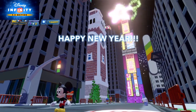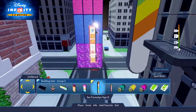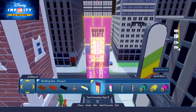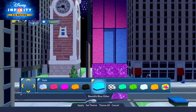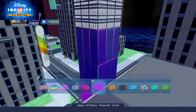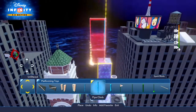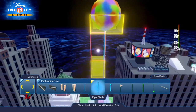First things first, we're gonna make a skyscraper and cover it with flashy signs, just like Times Square. Tall blocks in the basic blocks category will work great. To make them look energetic and colorful, we recommend customizations like the crumbling purple surface, the beautiful blue glitter, and the perfectly pink glitter. Then we'll grab the glowy signs from the Big Hero 6 section of Building Sets Group 2, and use pipe climbs from the platforming toys categories for the top pole.